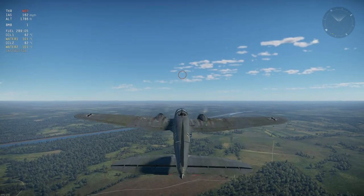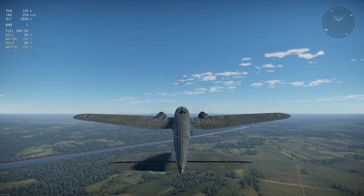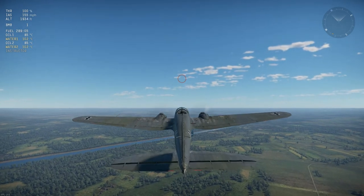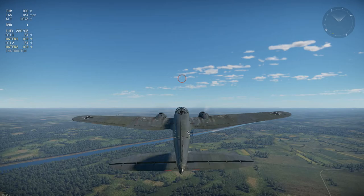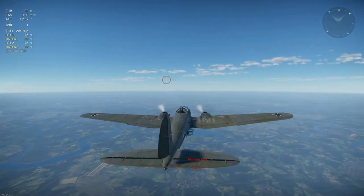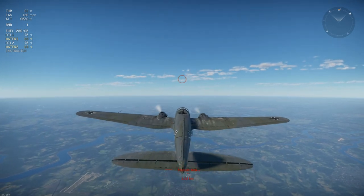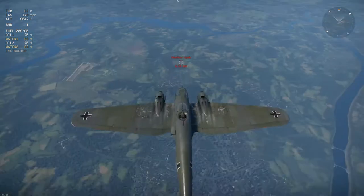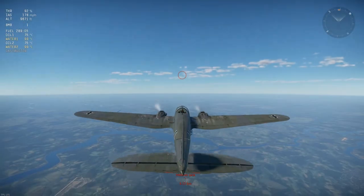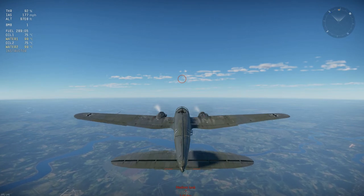Let's skip ahead in the video to get some altitude — this takes some time. After several hours of climbing, we're back. We're only at about 9,000–10,000 feet, which is around the lower ceiling. You ideally need around 4,000 meters (13,000 feet) for the Fritz X to work most effectively, though you won't generally achieve that in a regular match.